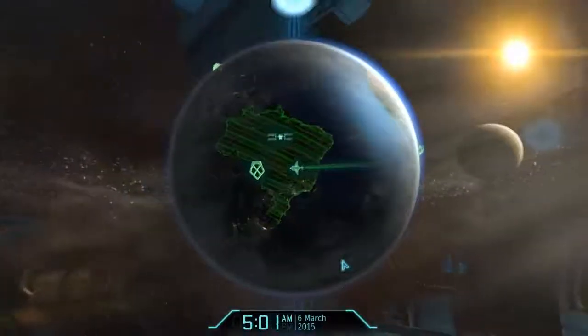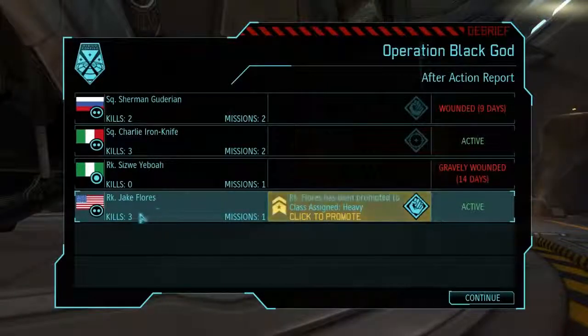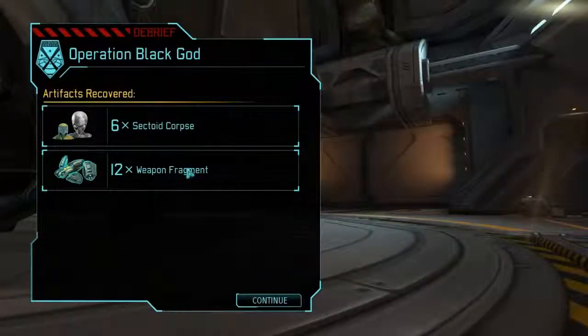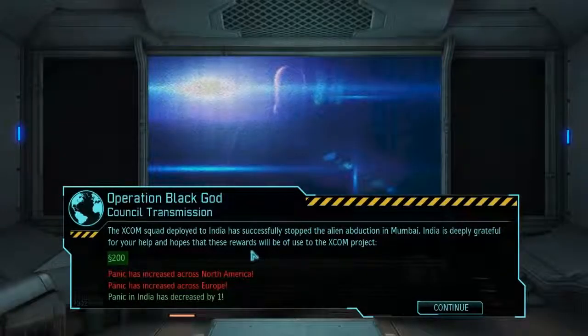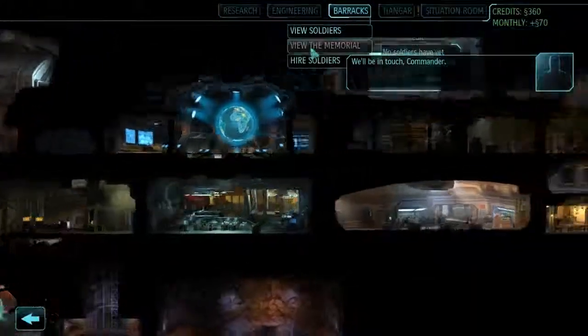All those misses — I can't believe it. Let's return to base and see what kind of progress we've made. Jake Flores has been promoted — bravely wounded, 14 days recovery for one and 9 days for another. Jake Flores has been promoted to the heavy class, so he gets the rocket. From the mission we recovered six more sectoid corpses and twelve more weapon fragments. We didn't go to North America or Europe so panic increased there, but we completed the India mission so panic decreased in India. We earned 200 credits.